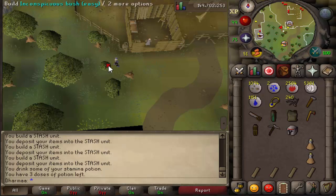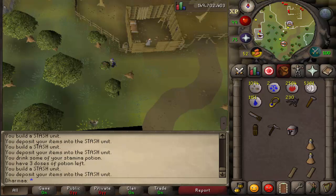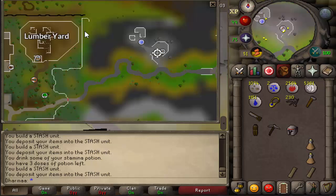Next, head up to the lumber yard just northeast of Varrock. There's another inconspicuous bush. You build it. For this one you need leather chaps, hard leather body, and a bronze axe. Pop them in.